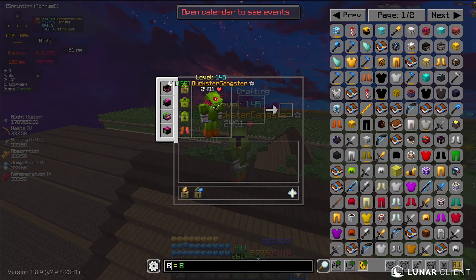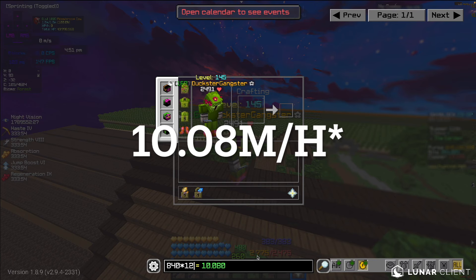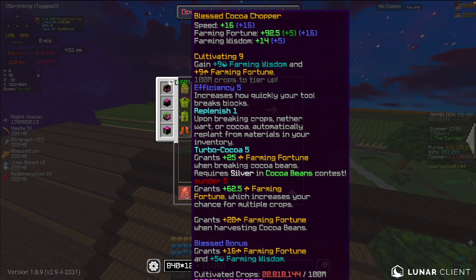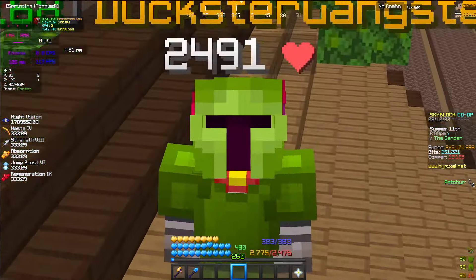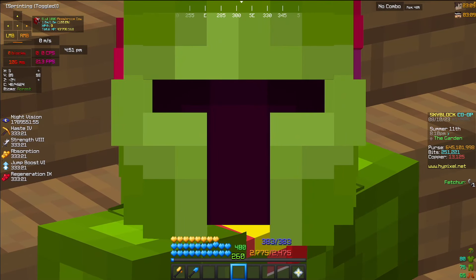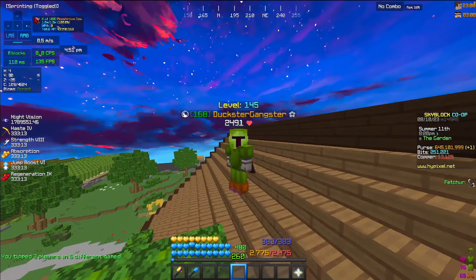So if I take 840 and multiply it by 12, I'll be getting 10.8 million coins an hour from cocoa beans, which is pretty good. But this cocoa chopper is basically maxed except for Dedication 3. Also, cocoa beans aren't really the best for XP, and pumpkins could probably make a lot more assuming you have a Dicer 3.0 — so that's another thing to keep in mind.